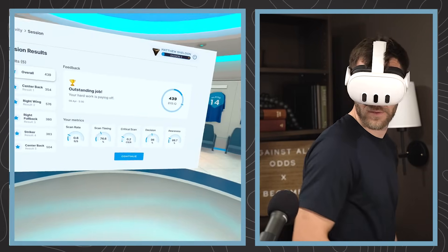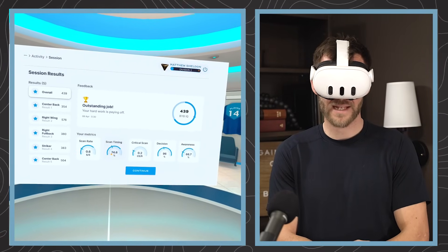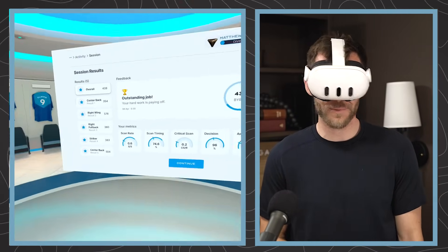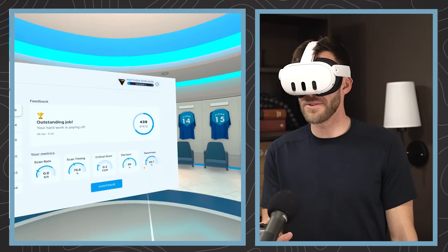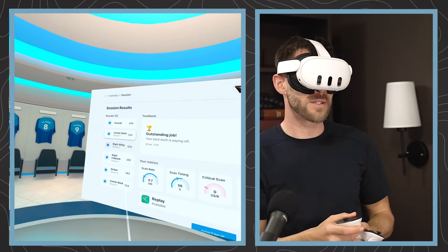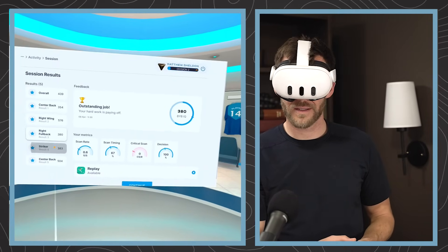Let's see how we did — very good, 439, outstanding job! Scan rate 0.6 — that's one of the higher scan rates I've had. Scan timing is good again. Decision making was 100%, I think that's the highest I've done. Awareness is good. Critical scan is always low — that little final check. But you can see how they're zipping in the ball; that final check just as the ball is rolling to you is something I definitely need to work on. Which is cool that it points it out. Looking at position breakdown: right wing has my best score, which is great because I play right wing and right fullback.